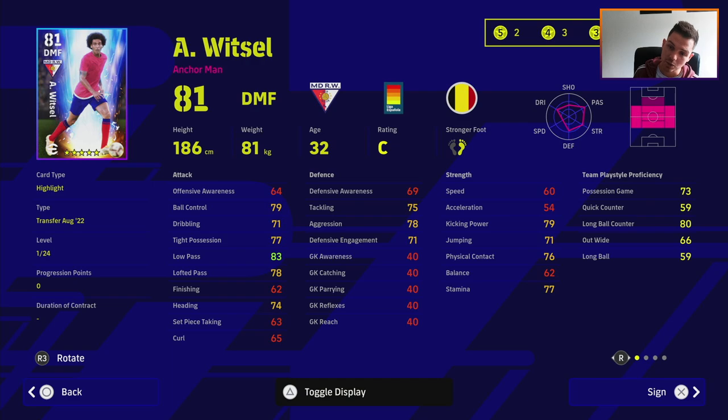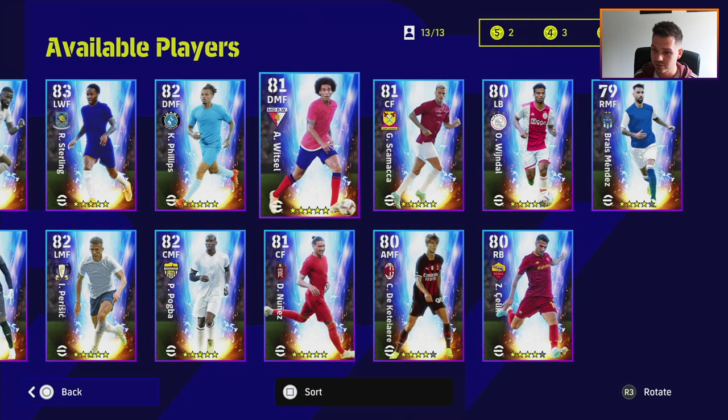Witzel is probably one I'd ignore as well - 54 acceleration, he's going to be like Nemanja Matic 2.0. It's just not worth it. I'm not saying everyone needs to be Mbappe, but you do need a player with a nice base of stats to get up and down the pitch. There are so many anchormen out there - Sergio Busquets is really cheap to buy, Nico Gonzalez from Barcelona - they'll do a way better job for you. On top of that, he's only got 69 defensive awareness.